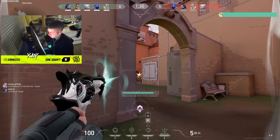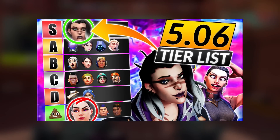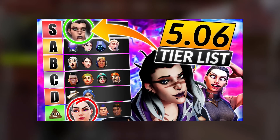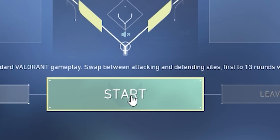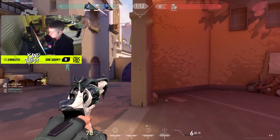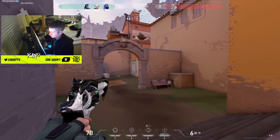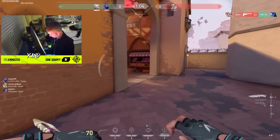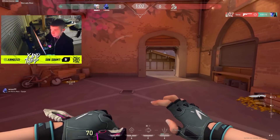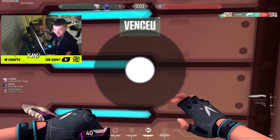Before we start, I want to preface this: this tier list is primarily for ranked play. We did a previous tier list for pro play — I like to alternate. These are the best characters for ranked, and characters that need more teamwork and cohesion are bumped down. Characters that can do what they need to do by themselves, or with average teammates, are ranked higher. In ranked, needing complex coordinated strategy is a recipe for disaster.